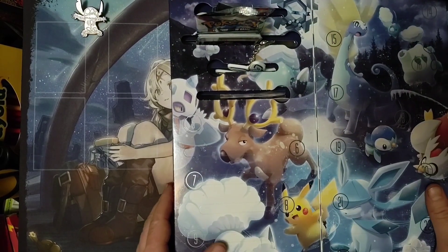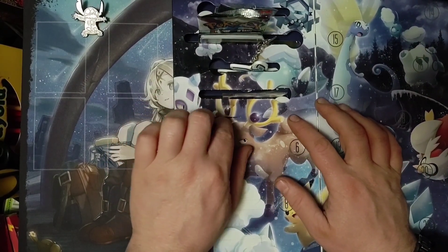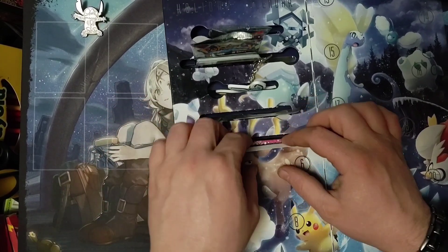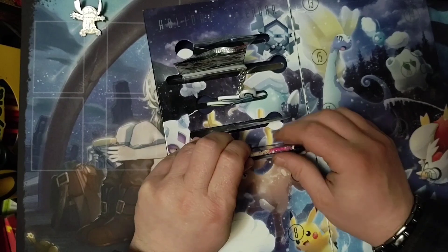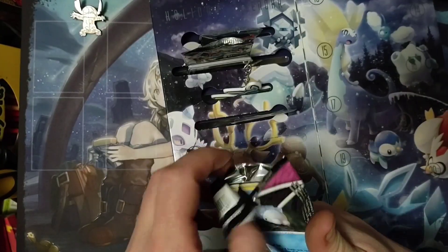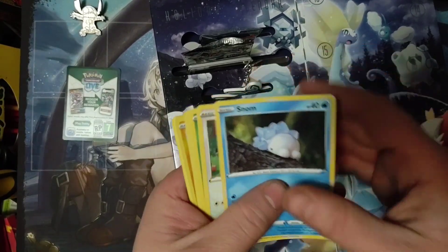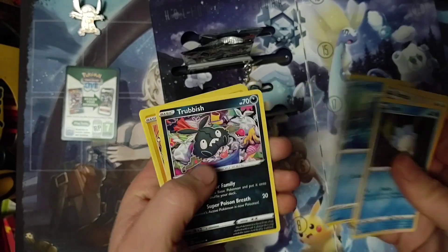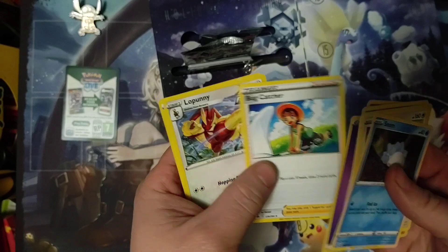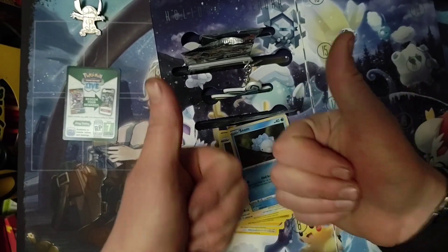I do apologize, I missed a day yesterday due to work — just too exhausted. So we're doing day 5. There's a whole pack in there, that's why it's not wanting to push in. We've got Snom, Snorlax, Burmy, Totodile, Trubbish, Toxel, Oricorio, Energy, Bug Catcher, Lopunny, and Skater's Park. Until next time, have a good one.